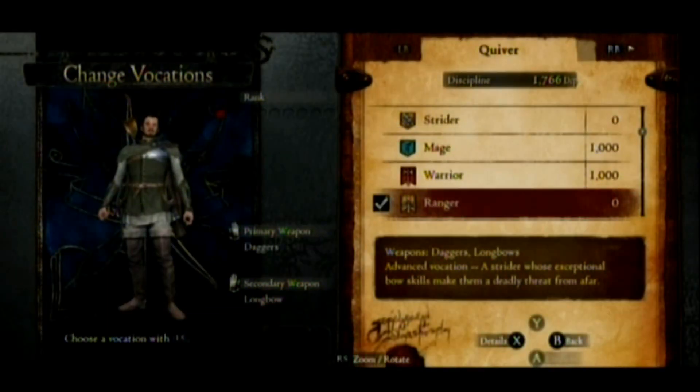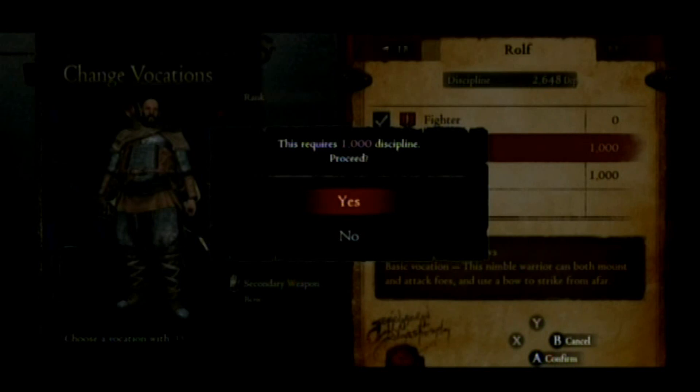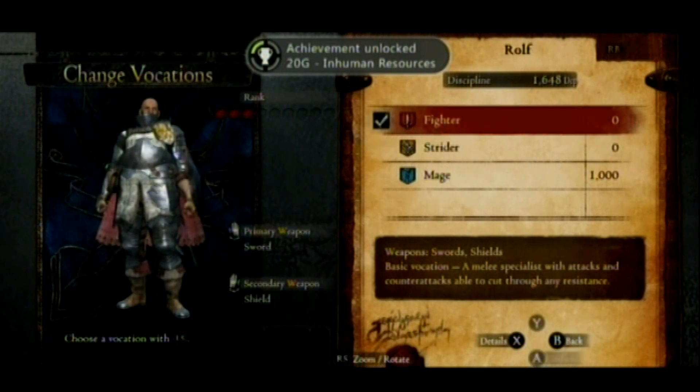Changing vocation costs 1,000 discipline points, which sounds like a lot, but by this point in the game you should have between 2,000 and 3,000. Also, don't worry about your pawn because he has his own set of discipline points, so you don't have to save up for him or anything.